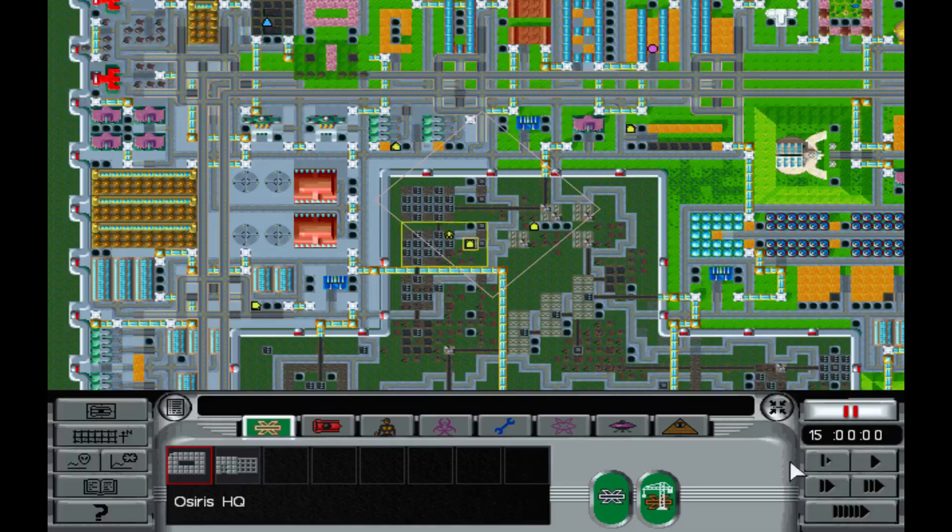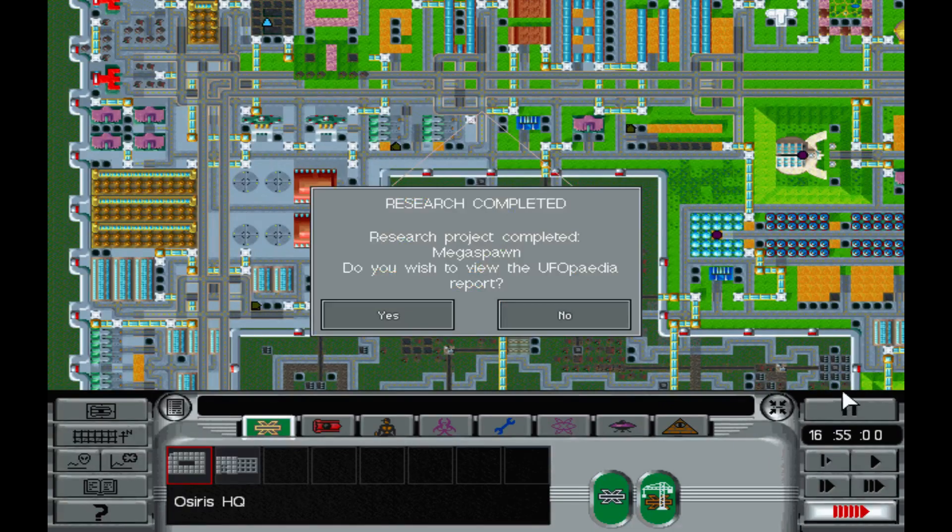Do I still need the shields if I have the blue stuff? Does the shield work first and then it goes to the armor? I keep calling it blue stuff — to the armor. Maybe.